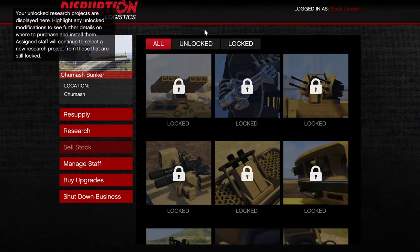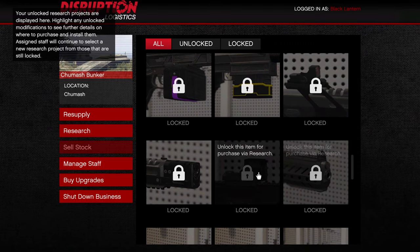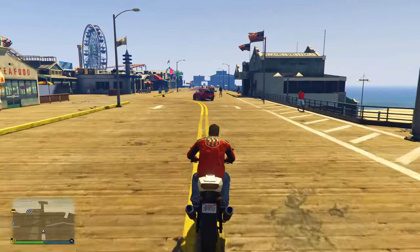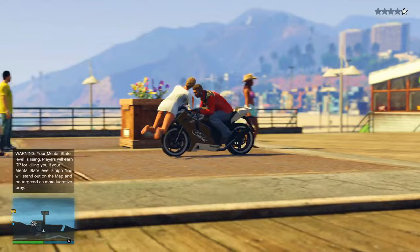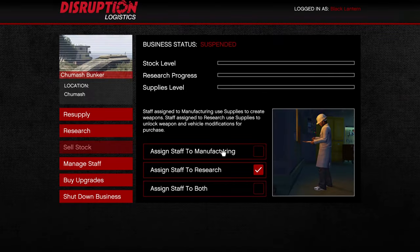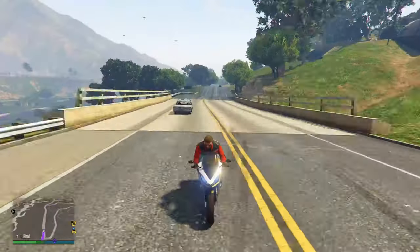Then there's bunker research — there are 45 unlockable items, and most are cosmetic like weapon skins and liveries. On the other hand, there are weapon add-ons like explosive rounds and incendiary rounds. The research is completely random, meaning you cannot choose which ones you get. It functions the same as manufacturing: assign your staff to research, purchase supplies, and let them generate progress. Once the progress bar reaches a point, you can pay to unlock it fully and it'll be much quicker, though the price varies based on how full the bar is.